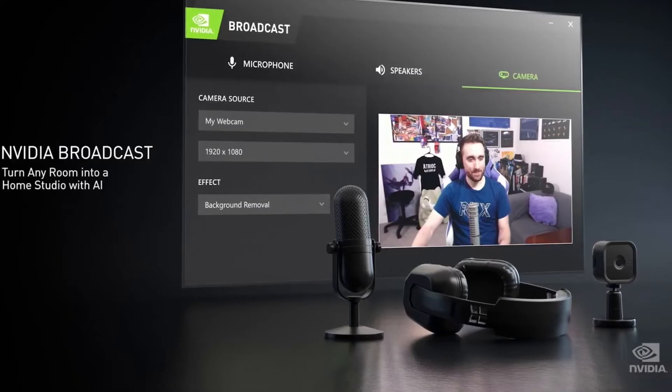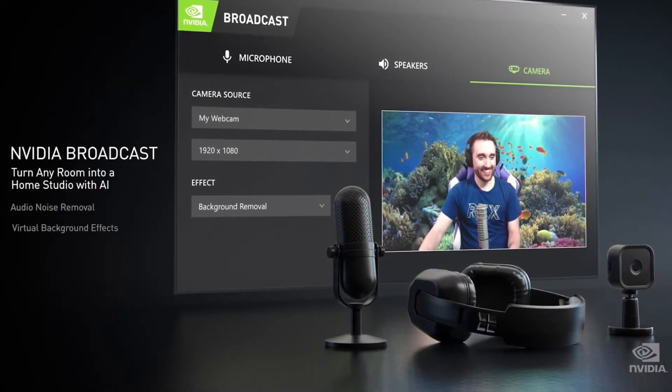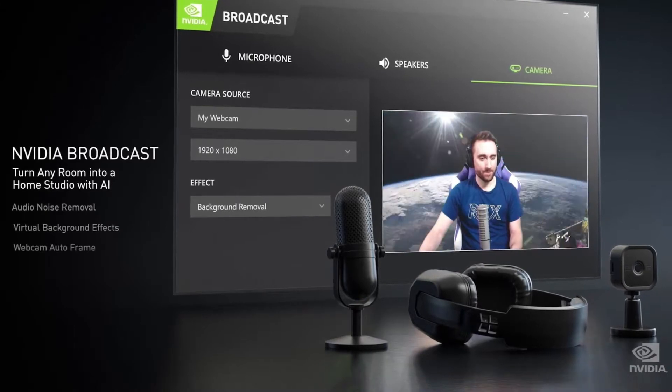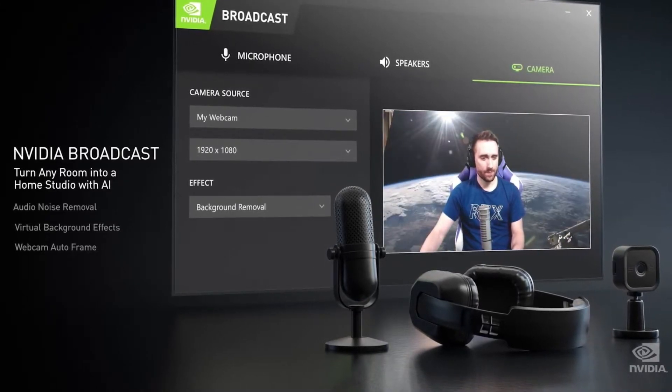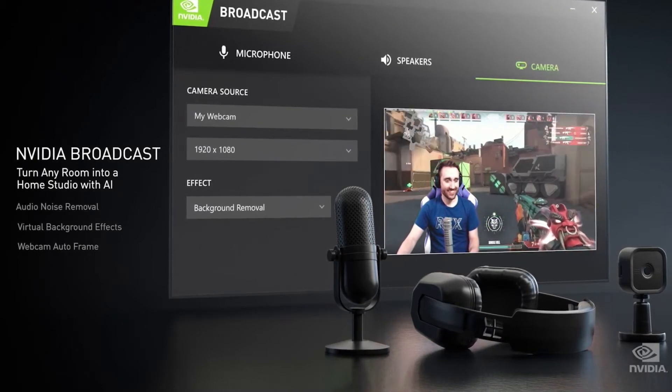For the 20 million live streamers, we have something really cool for you. NVIDIA Broadcast turns any room into a broadcast studio. Effects like audio noise removal, virtual background effects whether graphics or video, and webcam auto-framing — a virtual camera person tracking you. Available for download in September and runs on any RTX GPU.